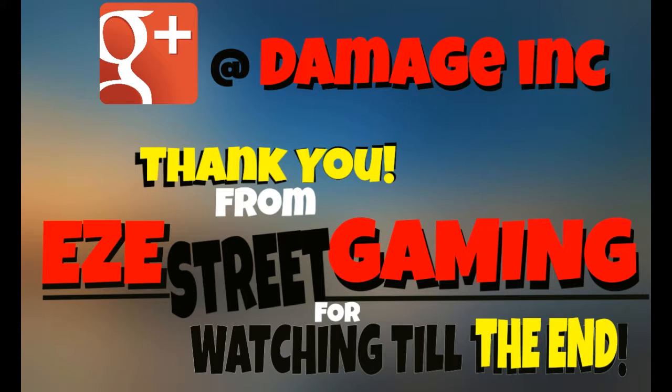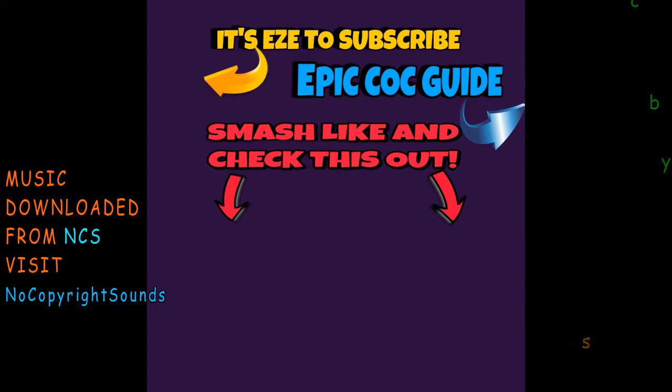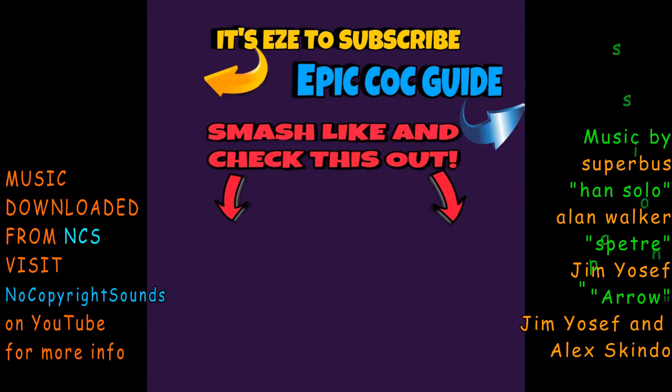I hope you enjoyed the video. Try to use these attacks — they're great and kind of lead-up attacks for some of your elite Town Hall 9 strategies. Town Hall 8 GoVape, Town Hall 8 GoVaho — hope you enjoyed it. It's been Easy Street Gaming. Take care.